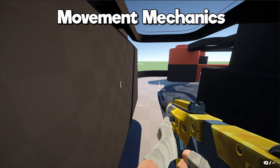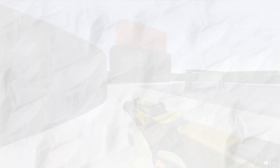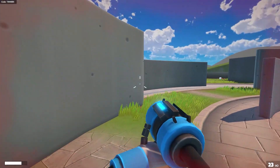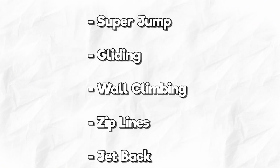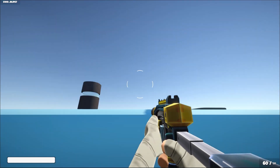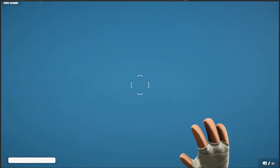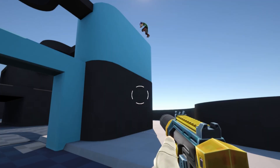Now for the movement mechanics. I initially added wall running and double jump into my game because I wanted to add another dimension to my gunfights. But despite it working in my other previous projects it just doesn't fit this game. So I went through a list of movement mechanics and settled on wall climbing. I coded a new wall climbing script and then spent twice as long animating it, but so far it feels like it fits the game and adds another dimension to gunfights without making them too chaotic.